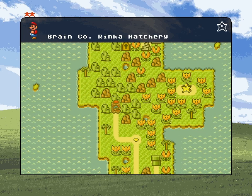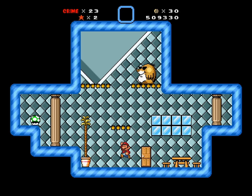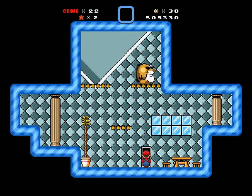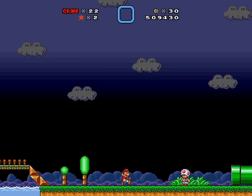Brain, Rinka Hachery has a star - it's gonna lead all the way there somehow. What's the red exit? Going into this castle - I figured it out, not Mogusmo. This is what the cat says. Doesn't make any sense. I don't have a cat - come back when I have a cat? That's a rinka shooter - not for me, I guess I'm gonna run away.